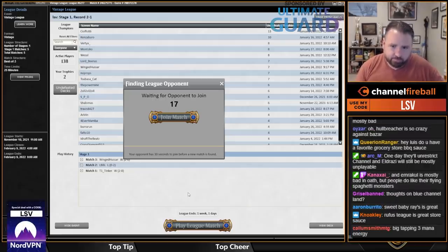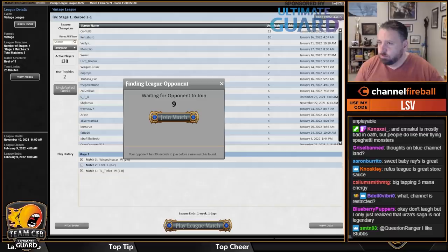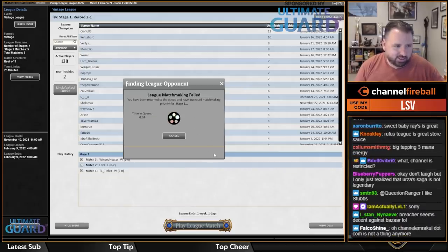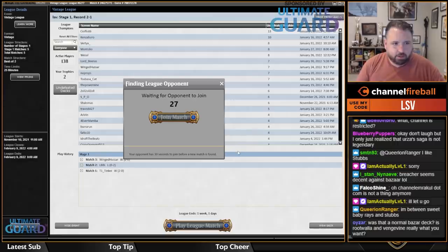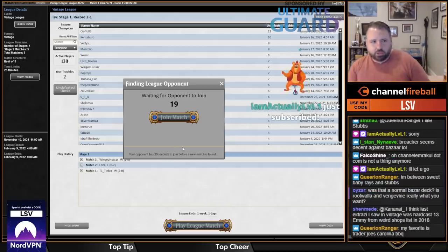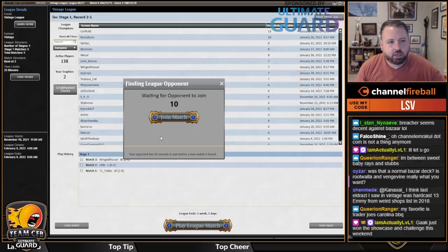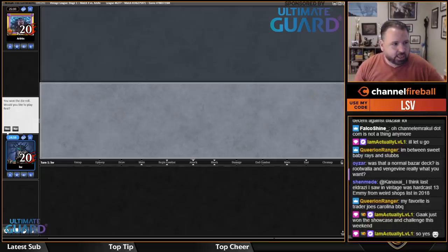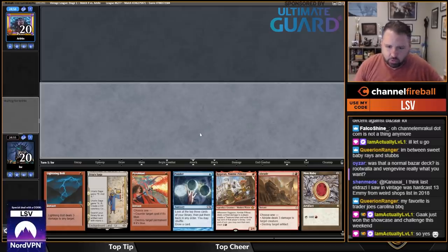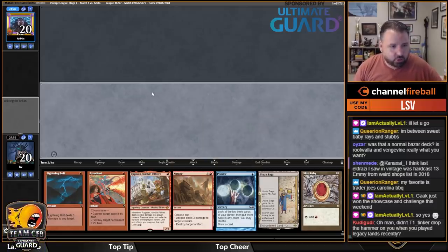Rufus Teague made some sauce — the Blue Channel line is good. Found an opponent. Is that a normal Bazaar deck? Hollow Vine is not a bad deck — you can also play Dredge. Those are both takes on the Bazaar deck. Dredge is more all-in, also more powerful if they don't have hate, but does a worse job playing against hate. Turn one Tinker — they destroyed me with Doomsday.